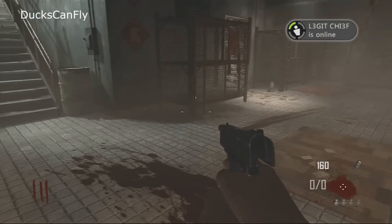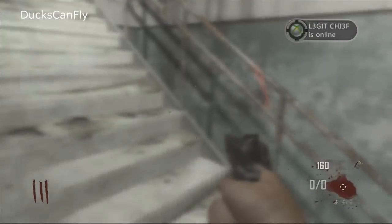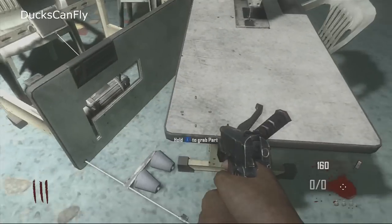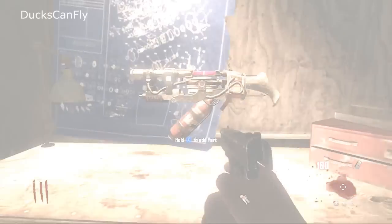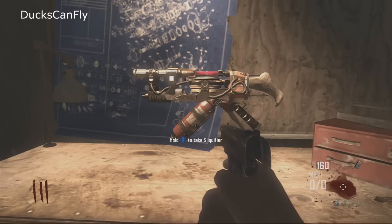Let me show you guys where the last piece is so you can build this epic gun yourself and get the high rounds on Die Rise. On Die Rise, go back to the power room and right over here on the right of the power is the little handle — booyah! That is the last piece to make the wonder weapon.